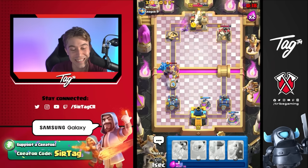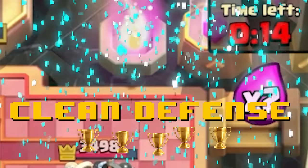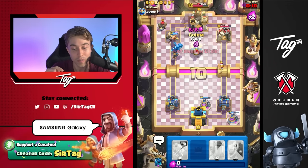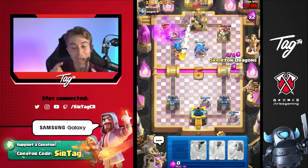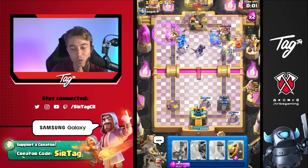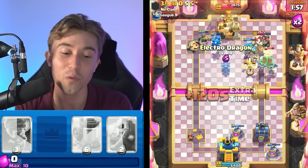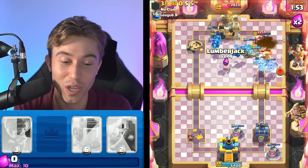If we could just get the Lumberjack down and the Royal Giant doesn't get a hit — 15 seconds remaining. This guy will throw a fit if he loses this match. We can go Golem in the middle — we're going to make him drop a Fisherman on defense. He's going to try to cycle two Fireballs, but then he has nothing for the Skeleton Dragons on the other side. He doesn't go for a Fisherman. Is he dead? If we go for Electro Dragon and space that away from our Skeleton Dragons, he's not going to be able to Fireball everything at once.